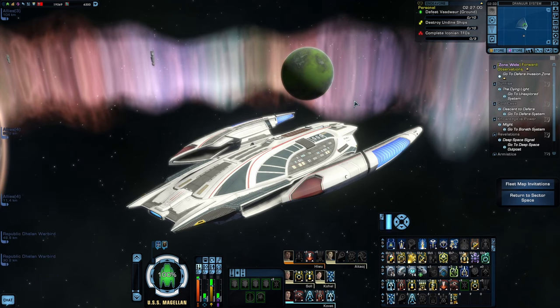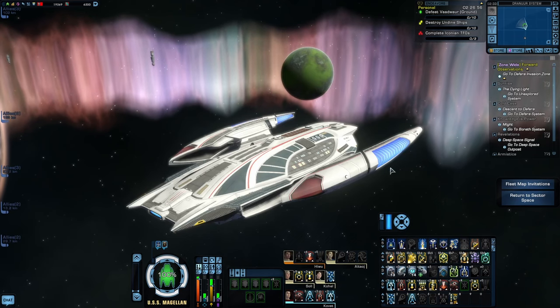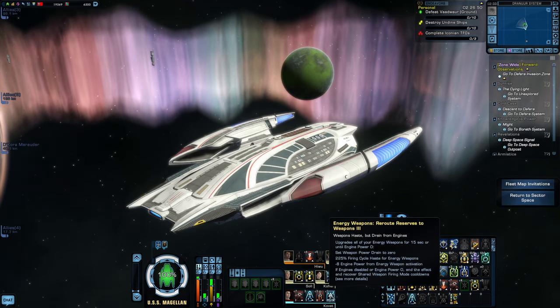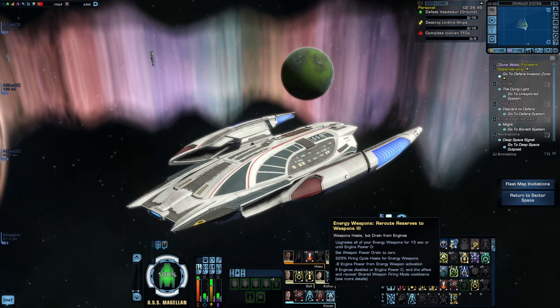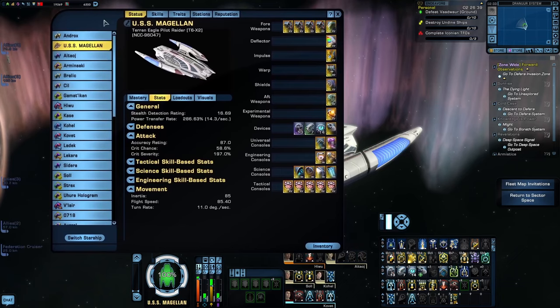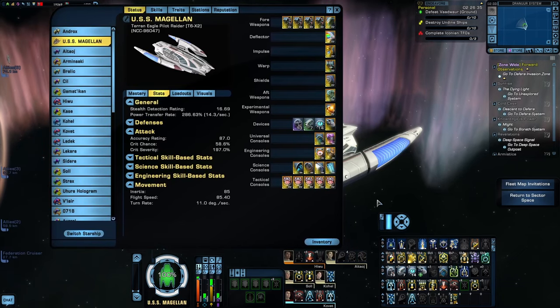The ship I chose for this build is the Eagle Pilot Raider, and the reason I chose this one is entirely because it is a pilot ship, which means I'll be able to use Reroute Reserves to Weapons 3 on this. The only other reason I picked the Eagle is because it's currently the only pilot ship I have upgraded to Tier 6 X2. Really, you could do this build on pretty much any pilot ship. Another advantage to using the Eagle is that it's a Raider, so most of its Bridge Officer seating is going to be universal, providing a lot more flexibility.